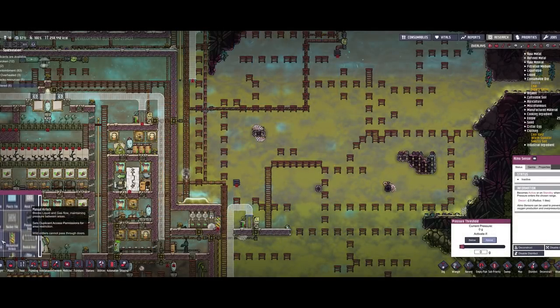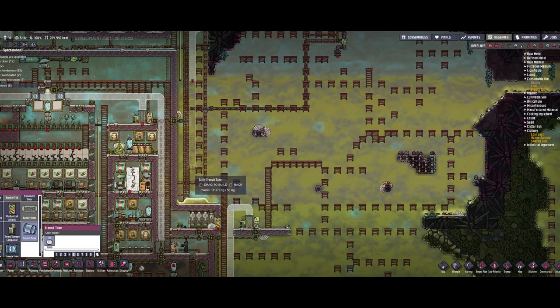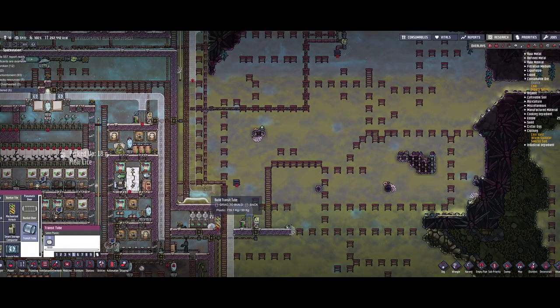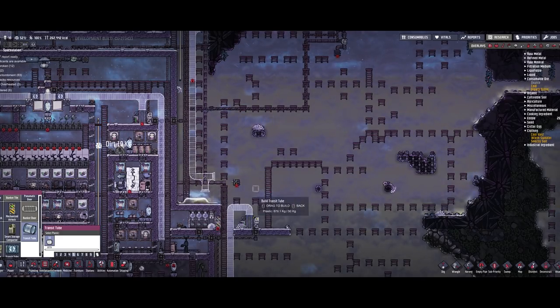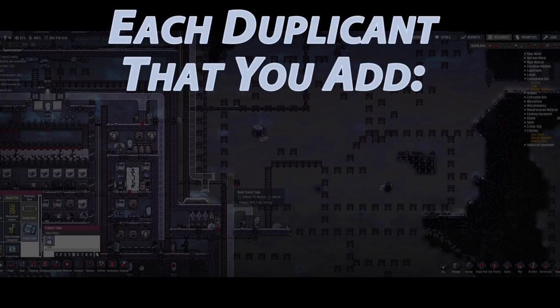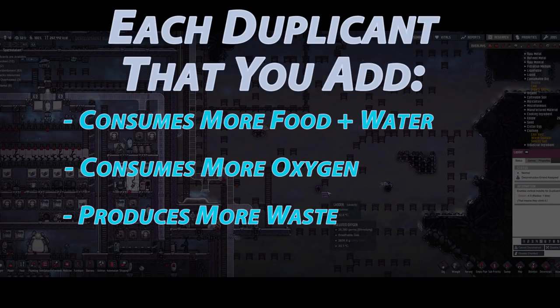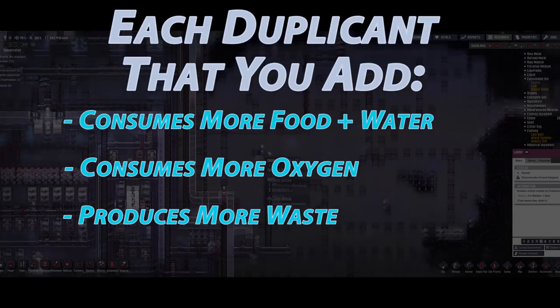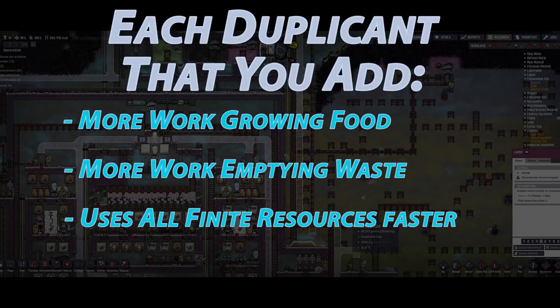And that leaves us with the number one mistake new players make: too many duplicants too quickly. Some of you may have already guessed this, but I'm going to explain exactly why this is the biggest mistake you can make. First and foremost, your starting three duplicants can easily dig out and build most of a base. Will it take a few cycles longer than you may want? Yes, it will. But you must also keep in mind that each additional duplicate is going to eat more food, breathe more oxygen, and produce more carbon dioxide. Not only that, but the increased burden of each dupe means that you must grow more food, empty the toilets more often, and produce more oxygen.